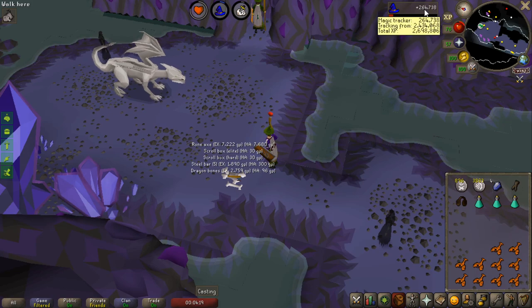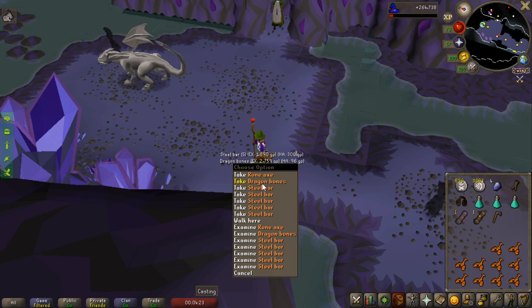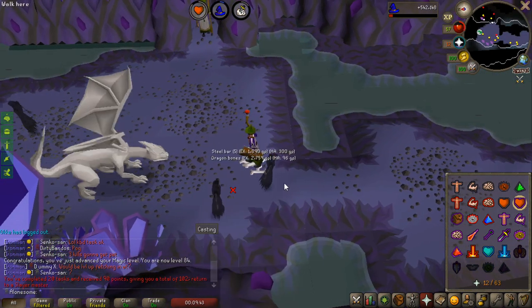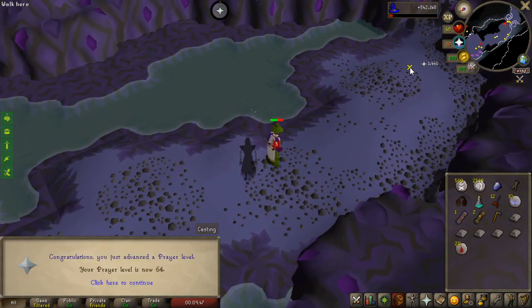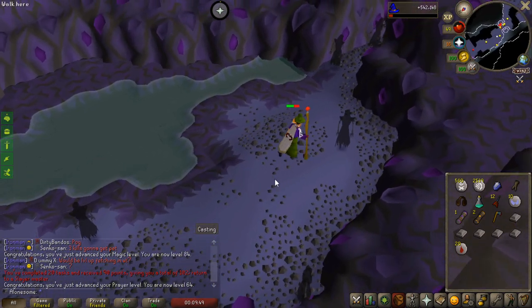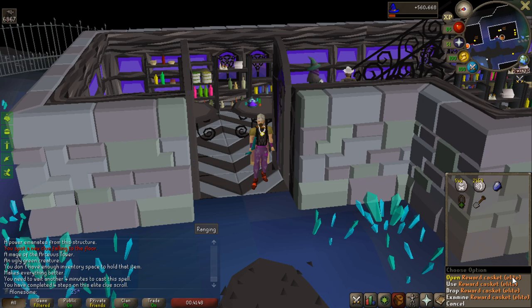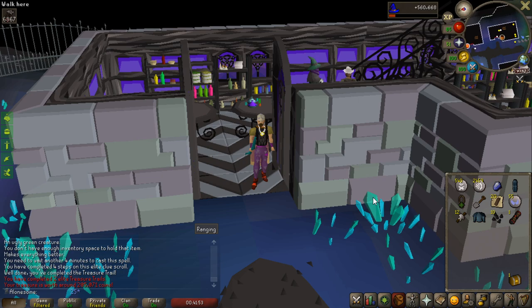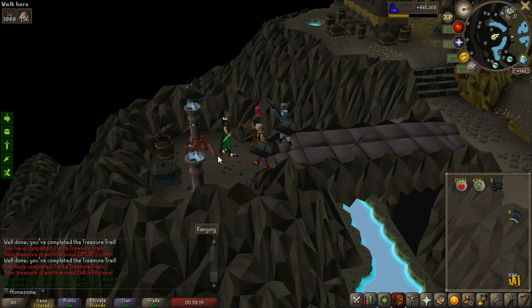Just finishing up a steel dragon task and the experience is just insane. I get a heart and an elite in the same drop, which is really good because elites can give rune crossbows. In eight steel dragon kills I got 542,000 magic experience and 64 prayer as well. I have two elite caskets - really hoping for the rune crossbow. First one no rune crossbow, but mahogany planks is really good for construction. And we got it - we got two of them! Looking like an absolute beast with my rune crossbow.